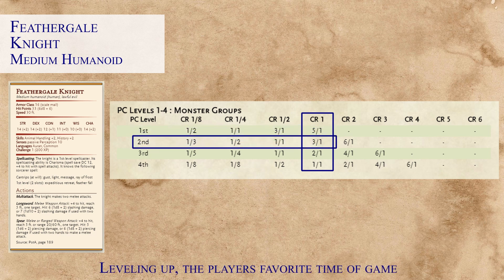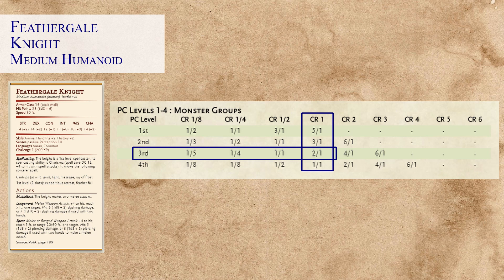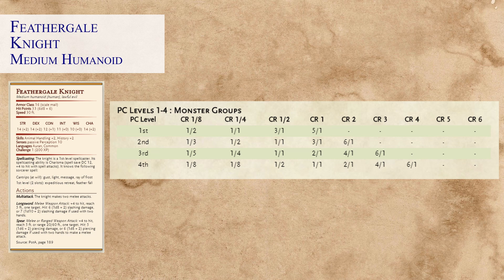At level two we would only need three players to face off against the Feather Gale Knight at CR1, and at level three we'd roughly need about two players per every one CR1. This makes encounter building a lot easier and gives a more challenging combat experience using Xanathar's Guide rather than the original XP method from the Dungeon Master's Guide. Looking down to level four, the ratio is one-to-one — players aren't even equivalent to a CR1 monster until level four. Going back to level one, players are equivalent to a CR 1/4 monster — kind of sad when you think about it.